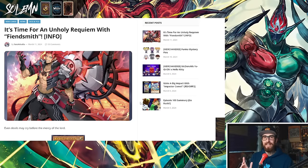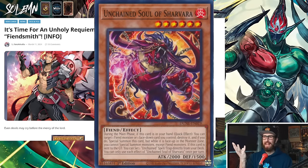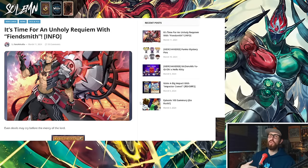These new Fiend cards are crazy for Yubel, Unchained, maybe Labyrinth, Magical Musketeers and a bunch of other decks. If you enjoy discussions like this be sure to subscribe to this channel. It's time for an Unholy Requiem with Fiendsmith.